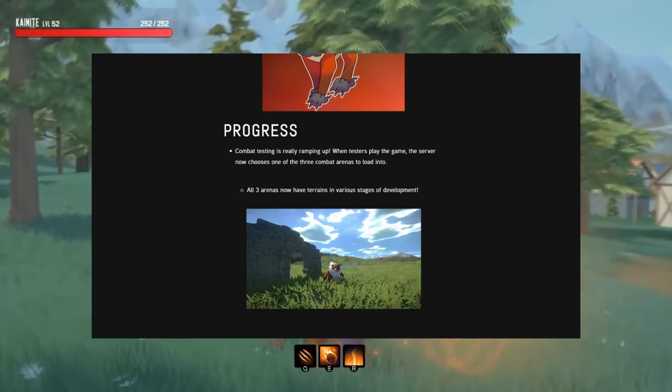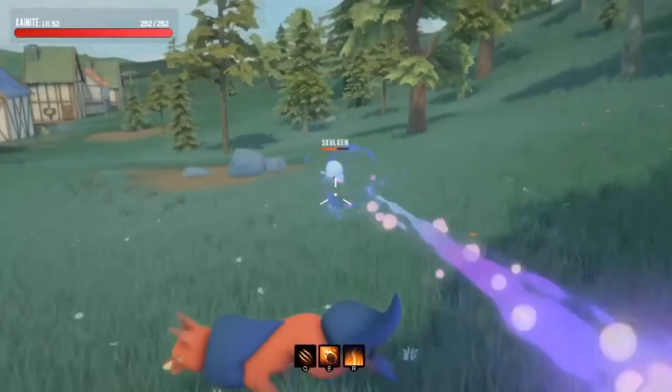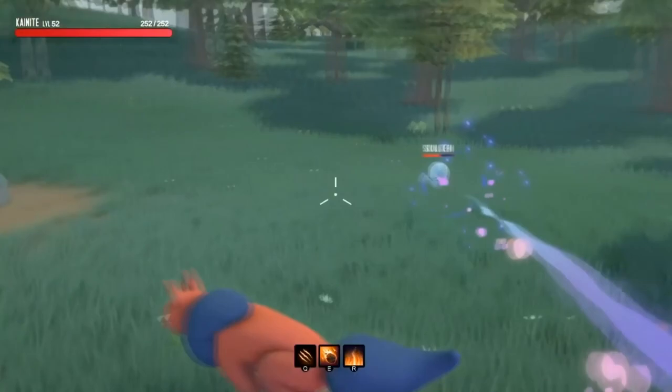In Kindred Fates news, the devs over at Sky Mill Studios just released their bi-weekly newsletter, which showcased a portion of the ruins battleground as well as the day-night cycle. We've also got confirmation that UI design is underway as well as the game's configuration screens. Also, the Kindred Fates account system is up, so if you did back it make sure to set up an account on the Sky Mill website. The combat alpha is set to release November at the latest, and I'm super hyped.